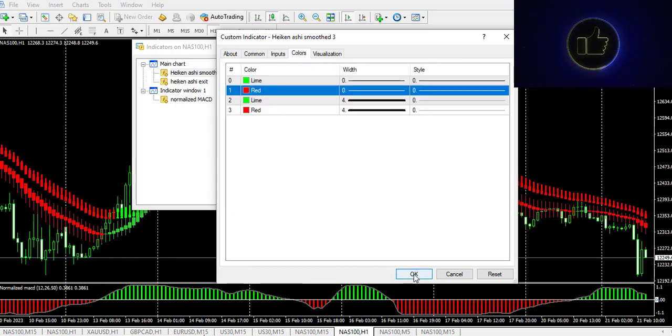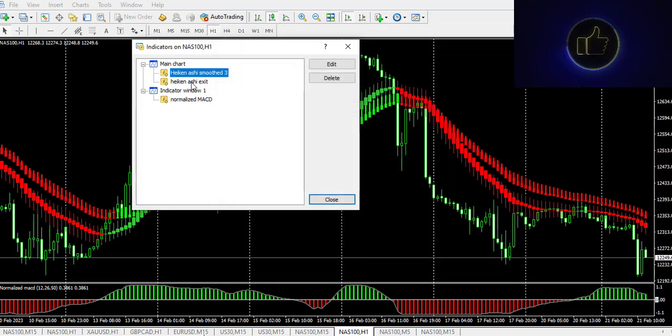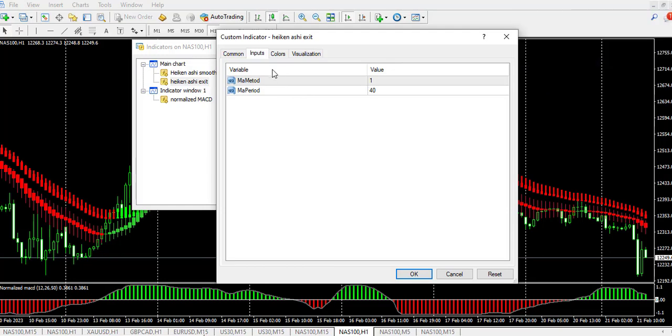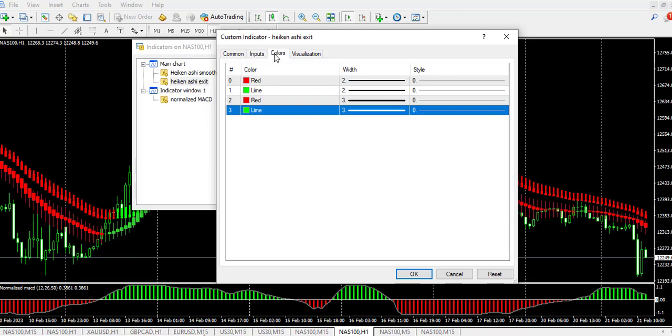The next indicator is the Ichimoku indicator. Make sure you set it up: the MA method is 1, the MA period is 40. Here is the color setting — I changed it to red, lime, red, and lime. Make sure you pause the video and set it up accordingly.